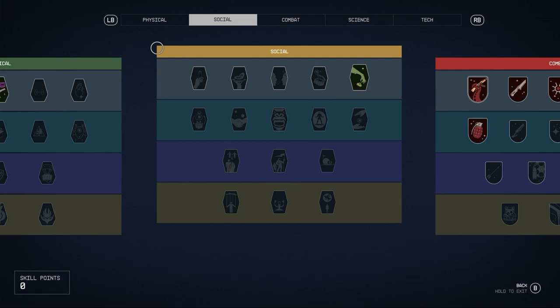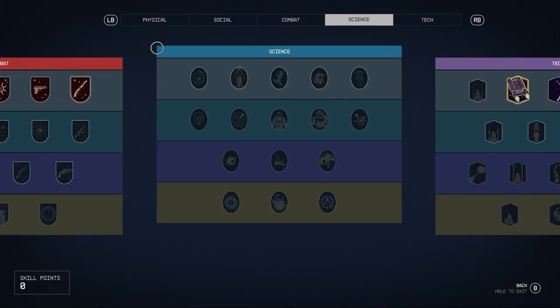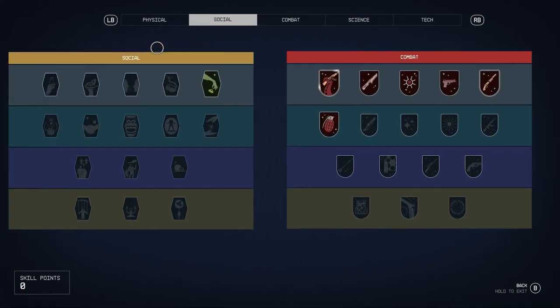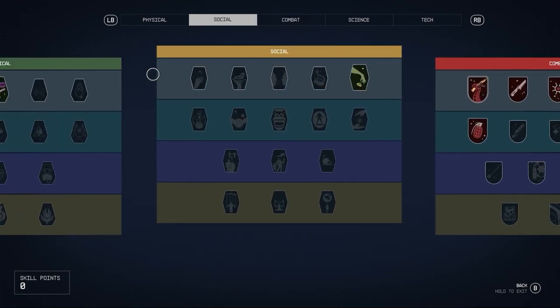The top categories — social, physical, combat, science, and tech — I don't think the colors on those really apply to the rarity system since there's a red color used. Don't think that the gold or legendary color means you should go for social first — that's not the case.